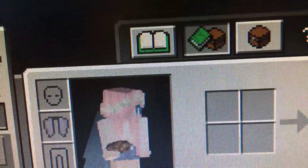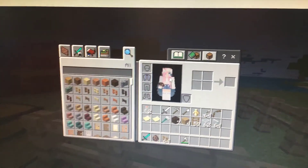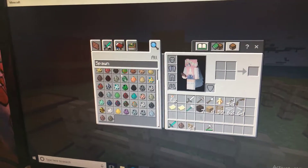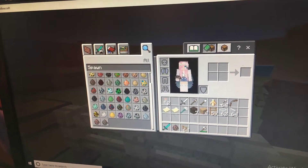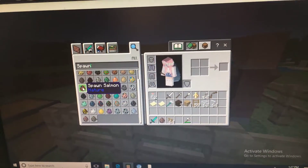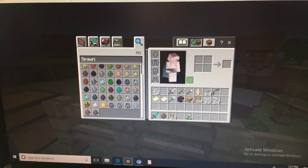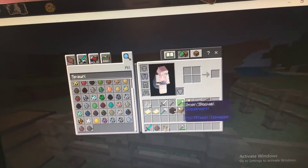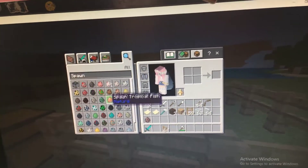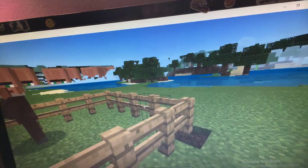Hey guys, welcome back to the video. Today we're gonna look at the new Minecraft update. There's gonna be nice animals at the spawn. Do any of you guys like sea turtles? Because sea turtles are pretty nice. And there's dolphins, salmon, puffer fish, cod, tropical fish, and a new mob underwater named the drowned. Let's get started.